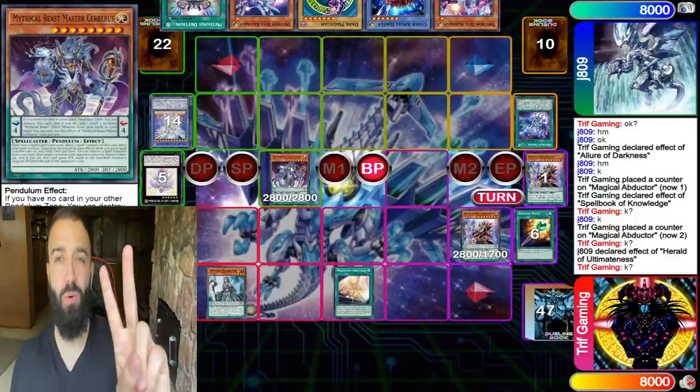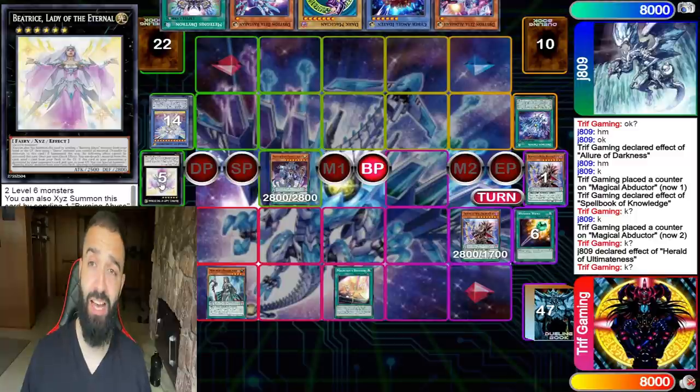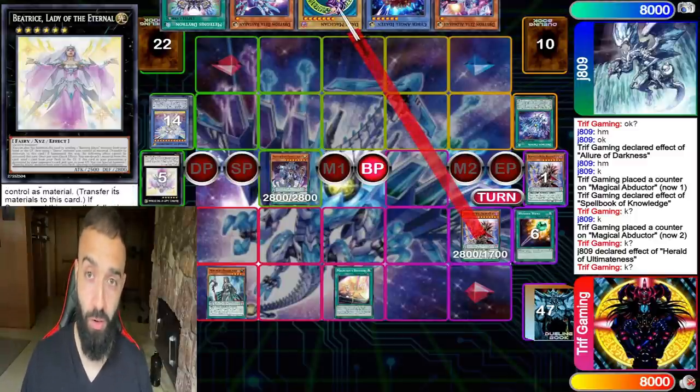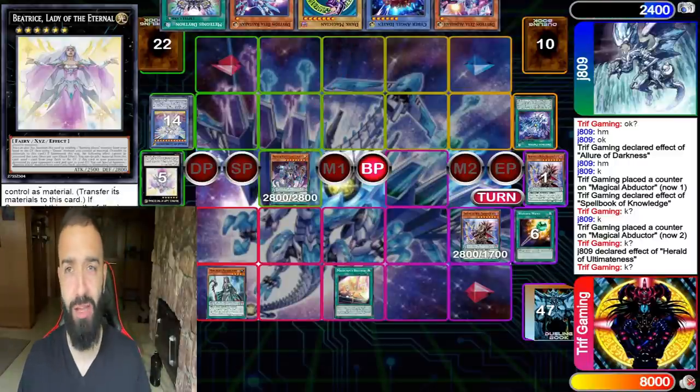2800 plus 2800 plus 2500 is 8100. Just like that, you destroy a full Drytron board with only Pendulum cards — because Pendulum is the best deck. Now we're gonna go to game two.